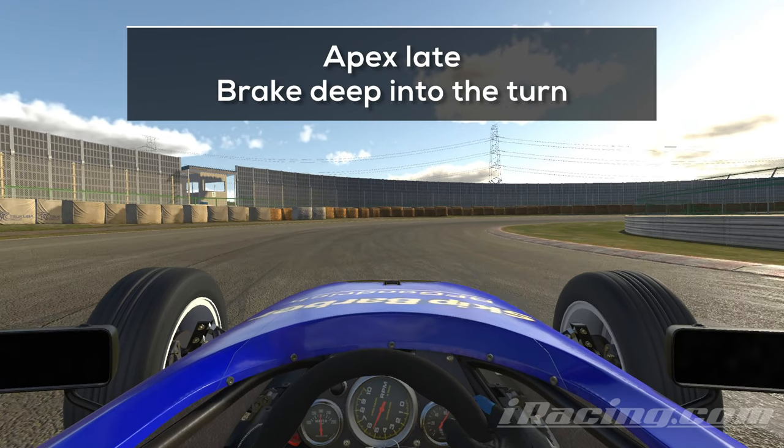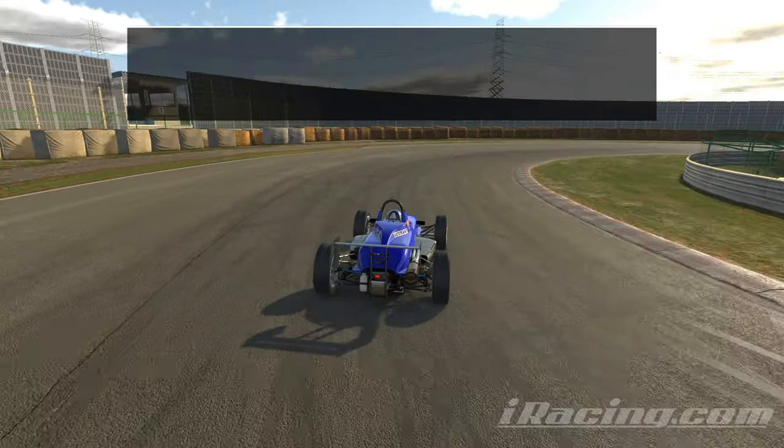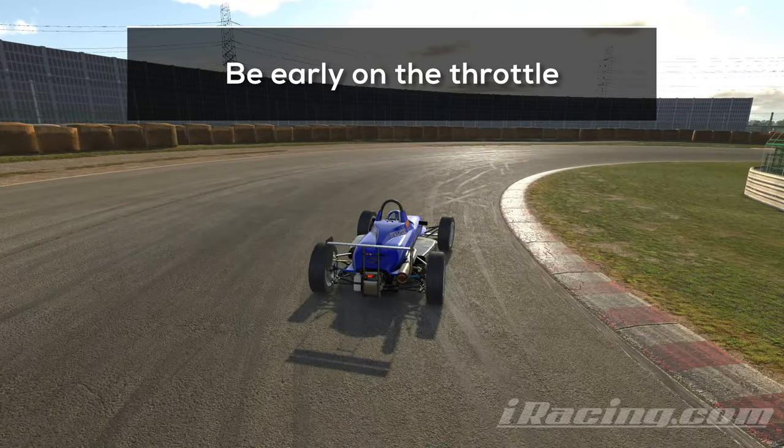Your goal for the turn is to hit a late apex, which allows you to be early on the throttle. This applies to every hairpin on this track, which means you will have many opportunities to practice the line. At first you want to turn in while you are still on the brakes and accelerate deep into the turn. As you can see here, we are approaching the apex of the corner and are still quite far away from the inside of the turn, but the car is already set up for the exit. That's the key which allows you to hit the throttle early and carry more speed onto the short straight.